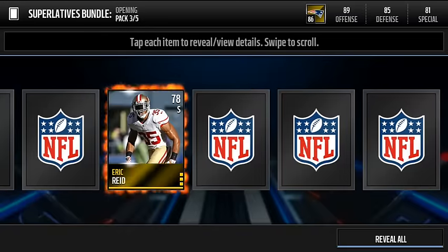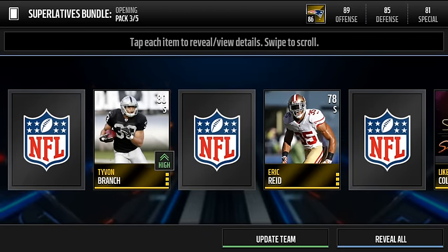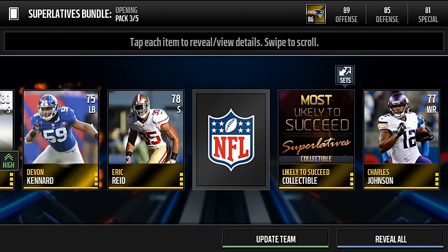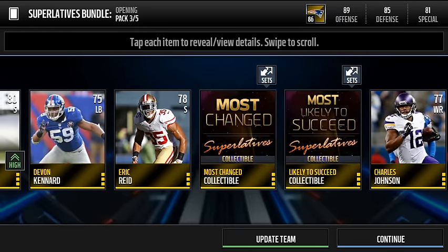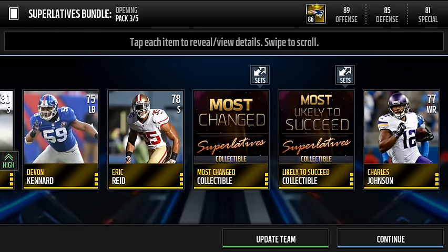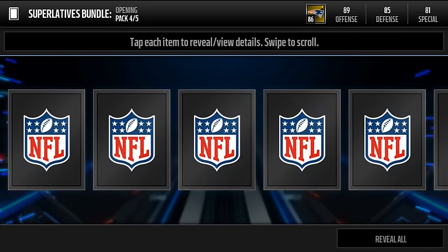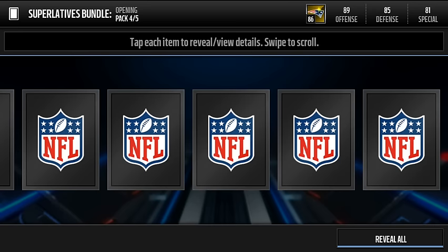All right, third pack. Let's see, can we get one elite? Oh my goodness, we get a Tyvon Branch. Most changed, most likely to succeed superlatives — love to know what players those are. So if you guys would like to know, I'll make a full review guide going through all the players they release.